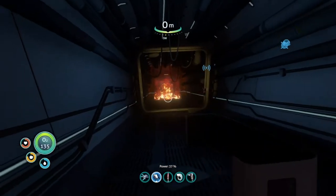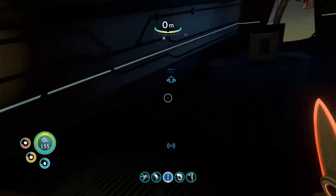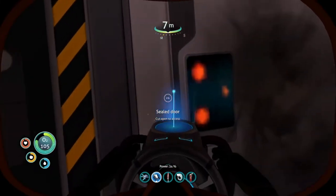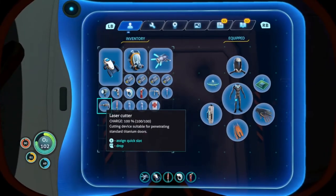Right, we're in. That uses up a lot of power. I didn't bring a fire extinguisher. What's this one? Sealed door — needs to be cut open. That's fine, we have a cutter.